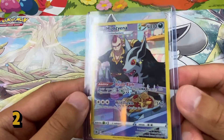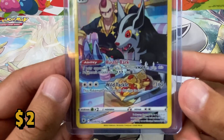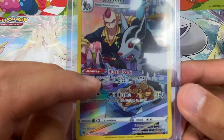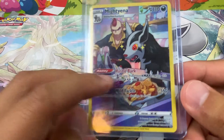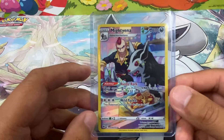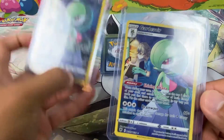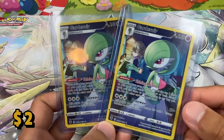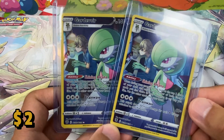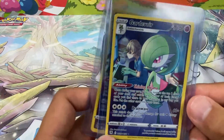And we have the Mightyena full art — this one's just cute. I mean, look at it. Look at the Mightyena drooling over what looks like a cake, a little dog cake, and some treats and Poké Balls. That one looks cool. And now we have the two full art Gardevoirs that I have — looks like she's working overtime at a hospital doing some good. I really like these, these are nice.